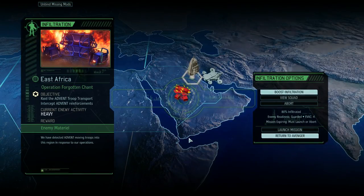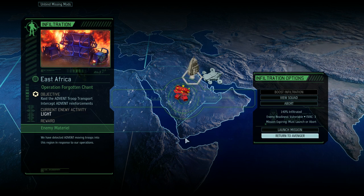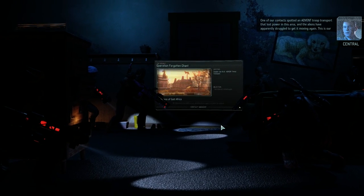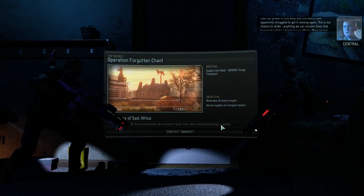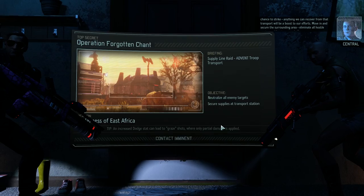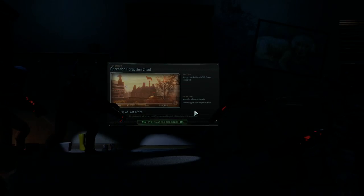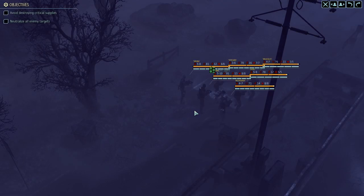Health isn't that important for a specialist — well, low health always sucks, but other classes have it worse if they have low health. Let's continue scanning. There's a troop transport raid — we will definitely boost it. I'm not doing it on heavy activity; that's much, much better. Let's do it. Light activity is the single biggest lie of Long War 2 — it can be super misleading when it comes to mission difficulty.